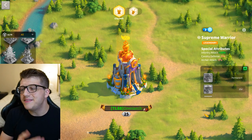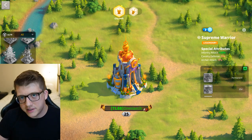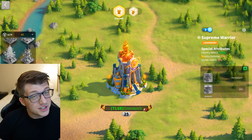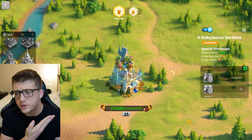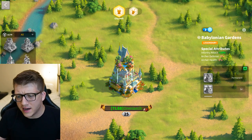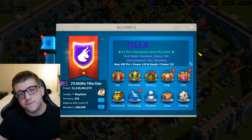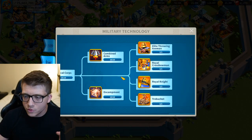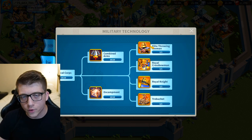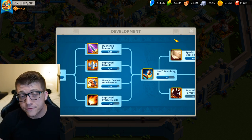Next, let's talk about your city skin. You're going to need the Supreme Warrior city skin in order to hit this world record. If you don't have it, sorry — you can't do it. You can get close with another skin that gives maybe plus 10% infantry attack, like the Babylonian Gardens, which was a really old Zenith of Power skin. You also have to be in an alliance that has finished its tech, which gives you an extra 15% infantry attack. You also have to finish your own military technology, giving you another 70% of total infantry attack.